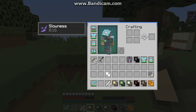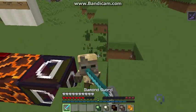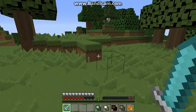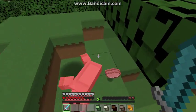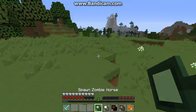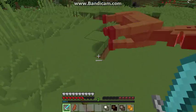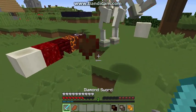Now on to the husk. Husks spawn in desert biomes — they're like a new version of the zombie, just like the stray is a new version of the skeleton, but they're cooler versions that can survive daylight. The zombie horse and skeleton horse were also edited; they now drop normal horse items and bones respectively.